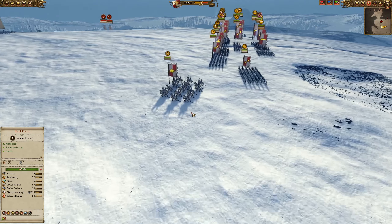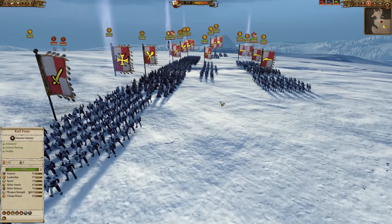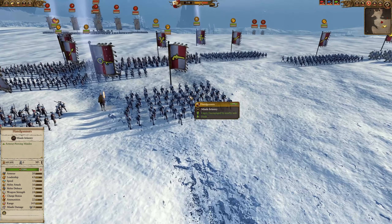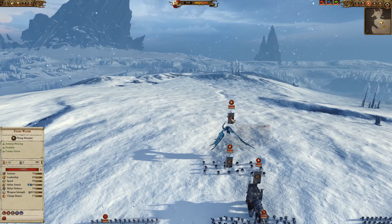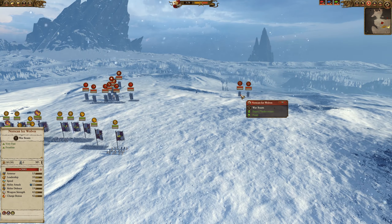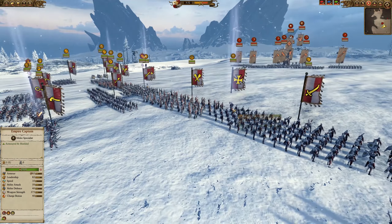The Empire has done well here. They've got Demigryph Knights with halberds, good at dealing with monsters. Spears are nice fodder units — good to slow things down and protect the guns. I like that they have the silver bullets and the other two handgunner units, though against Norsca I'm not sure magic damage does you anything particularly good. I'd have to check if anything has physical resistance — some of them might.